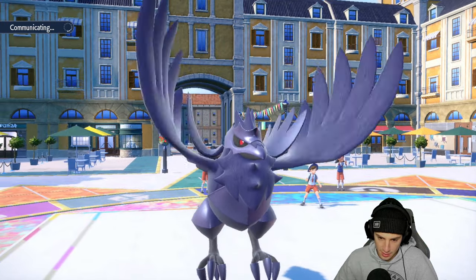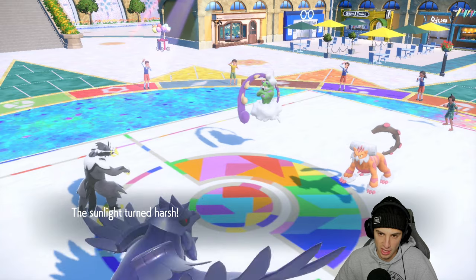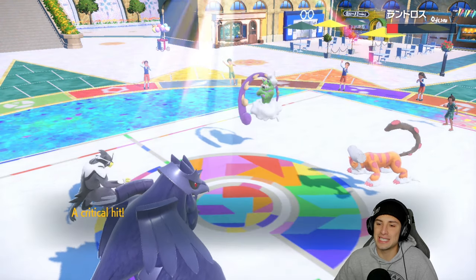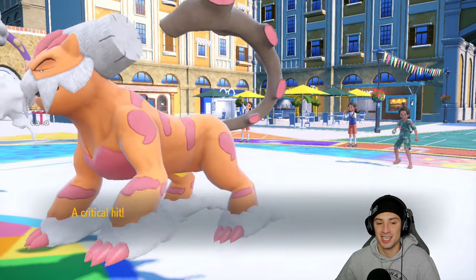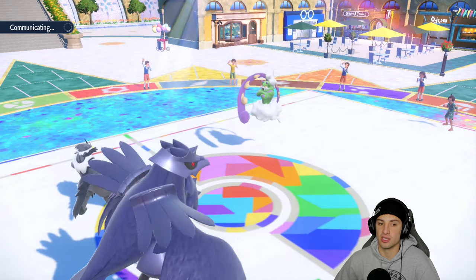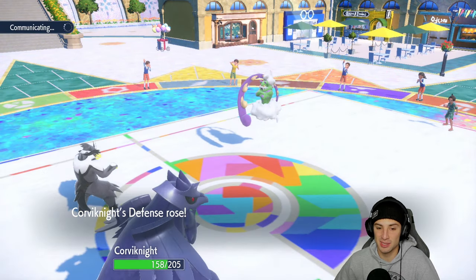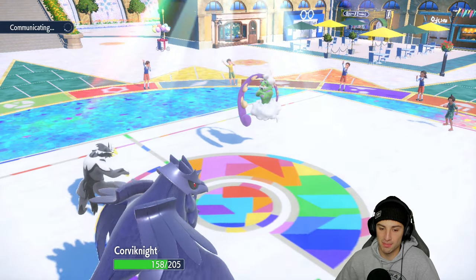I know Bleakwind Storm can hit hard which is a little scary, but it pops a Sunny Day. I still feel Surging Strikes will KO — and it does chaos! That works out perfectly. We say bye-bye to Landorus, my Taunt is gone, and I set up that Bulk Up I wanted on turn one. We get a boost — thank you very much. Now is a solid turn to Terastallize Urshifu knowing that Bleakwind Storm is probably coming.